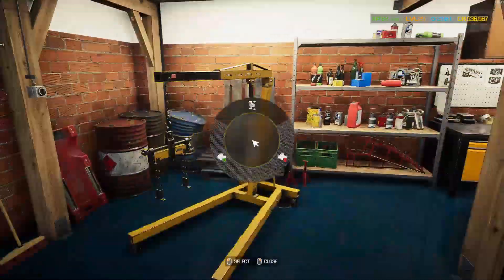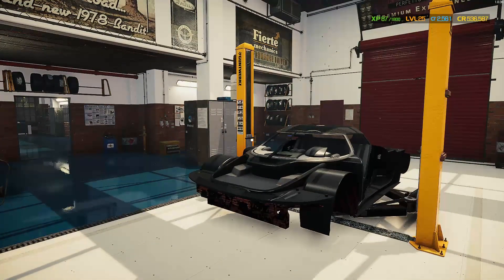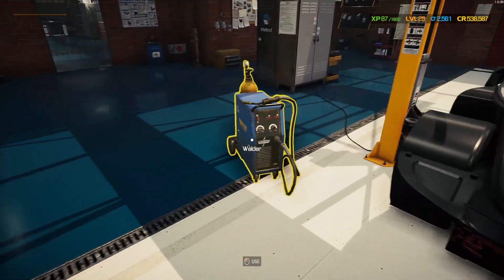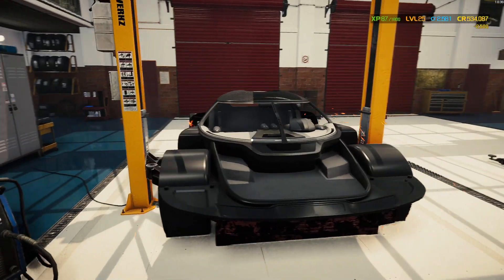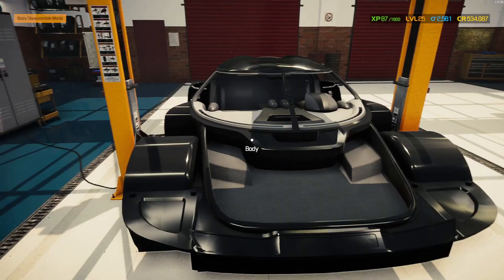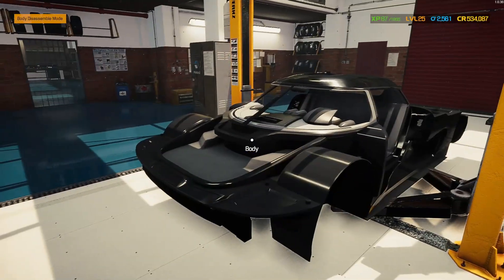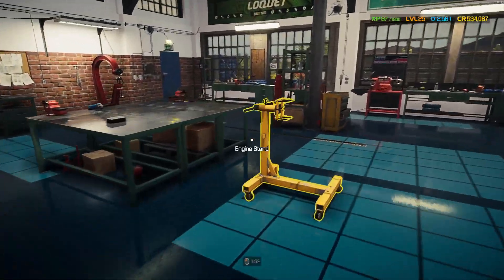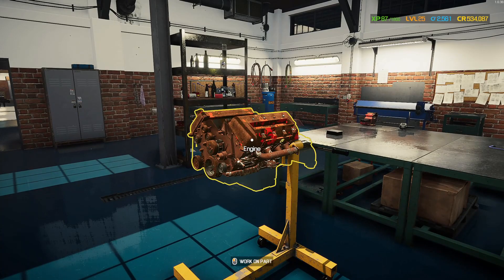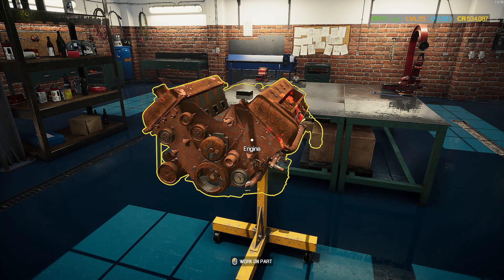The engine generates a maximum power output of 706 kilowatts, which is 947 horsepower. And there we go — a fully stripped car, no parts, nothing. I found it interesting that this car has two fuse boxes. Two and a half grand to weld the whole frame — expensive, but in real life it's probably more. Now we have a fully repaired body: frame is 100%, interior is 25% because that's basically all gone. Let's move the engine over to the engine stand.